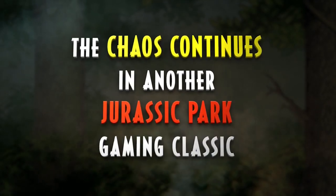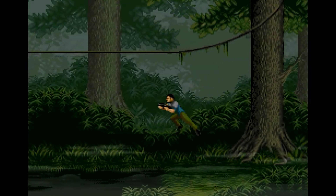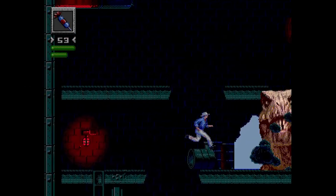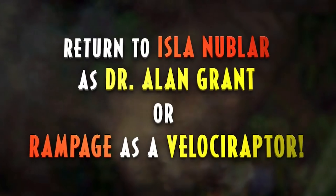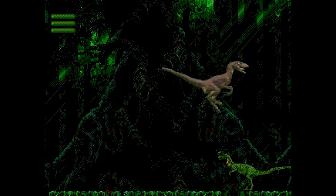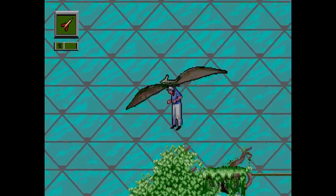The Jurassic Park Classic Games Collection is bringing back the nostalgia with not one, not two, but three fan-favorite titles from the NES, Game Boy, SNES and Genesis. We've got the OG Jurassic Park, the chaos continues in Jurassic Park Part 2, and the Rampage Edition. It's like a time-travelling adventure through gaming history and it's all bundled up with some modern-day goodies.